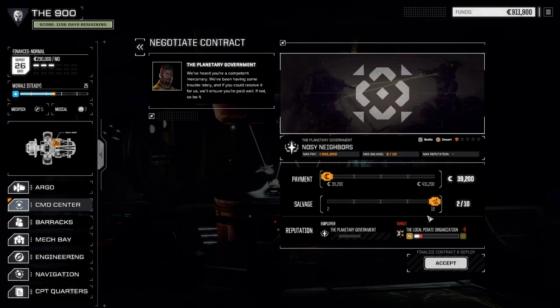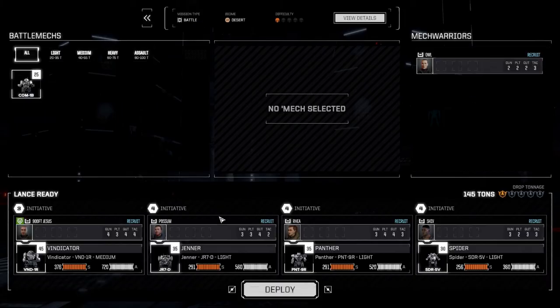We don't have to worry about drop costs, but the extra two bits of salvage aren't going to give us another 100,000 or whatever. So I think we're just going to go two of eight, accept the contract, and deploy to get this mission done.